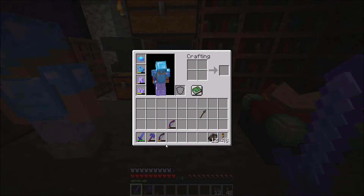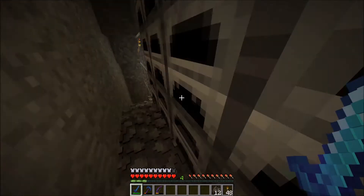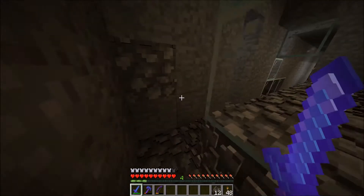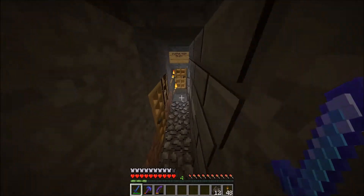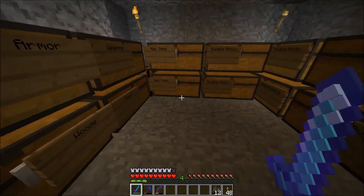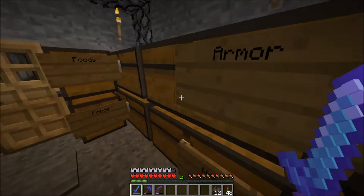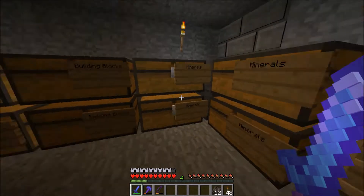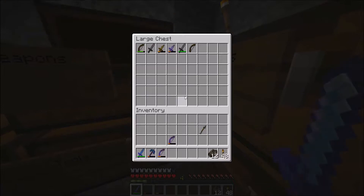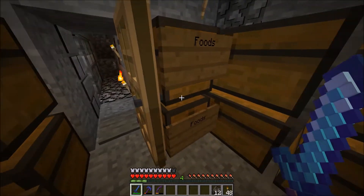Frostwalker 2, Blast Protection 3. Can you add Depth Strider 2 to your shoes? That makes it so you're fast in the water, right? Mm-hmm. Is Frostwalker okay to have? Frostwalker — that's like the ice-on-the-water thing. I'd probably rather have Depth Strider.